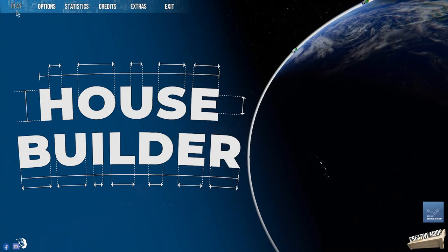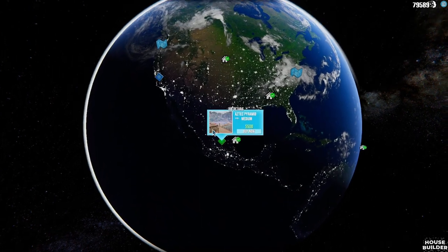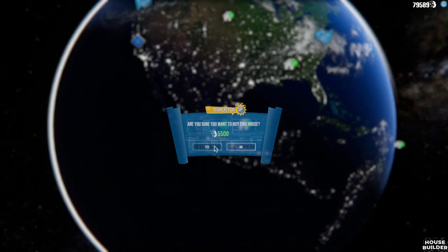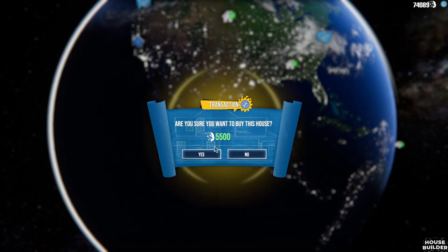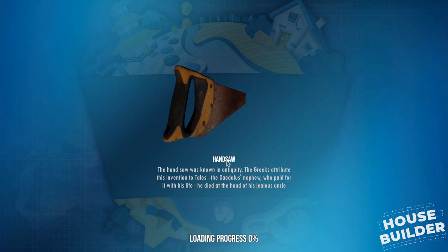What's happening everybody, world master, welcome back to another house builder. There is a new house they added this morning - I was like 'what is this?' and I checked it out immediately. There is a new house: the Aztec pyramid. We are going to be making an Aztec pyramid.